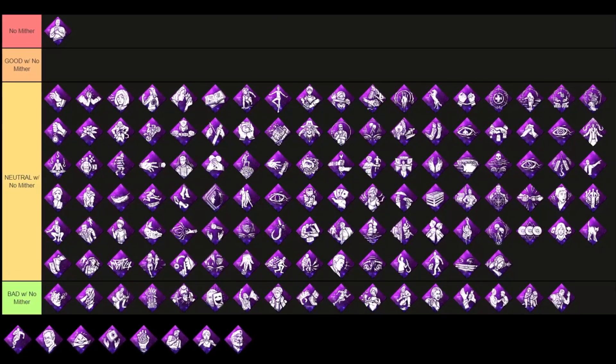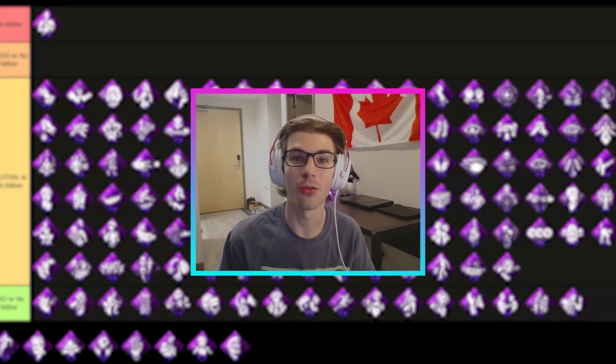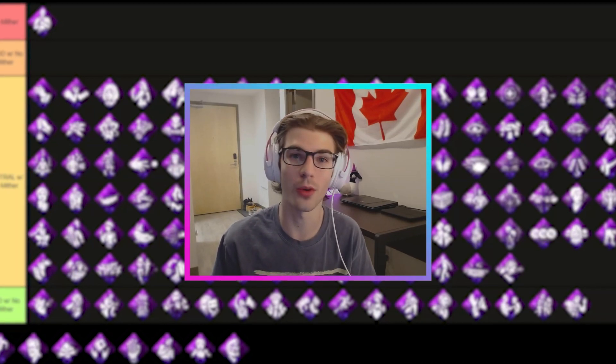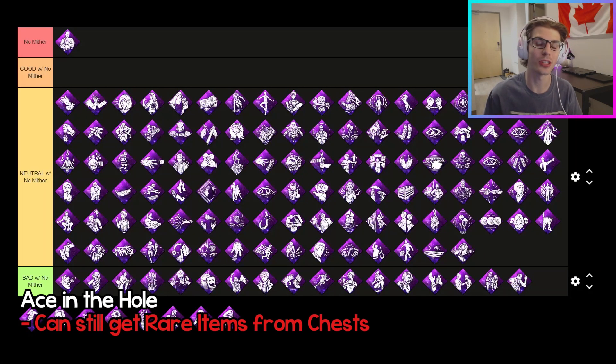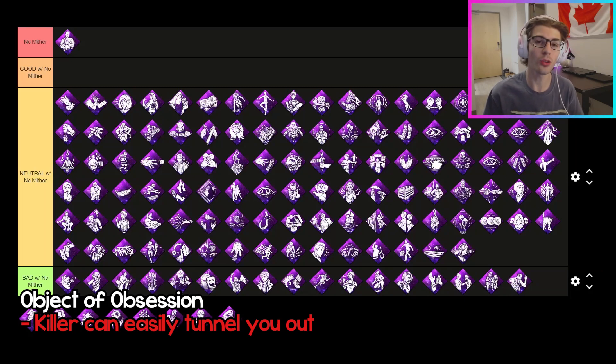Moving on to the neutral tier — these are going to be the rest of the perks in DBD that aren't in the good tier. If there's a perk you're wondering about that wasn't on the good or bad tier, it's in the neutral tier. These are all perks that have no change to their power whether you run it with or without No Mither. Just to give an example: Ace in the Hole — you'll still be able to get those rare items out of the chest whether you're running it with No Mither and you're injured or not. The only other perk I'll mention is Object of Obsession. It's in the neutral tier because you get the same value with or without No Mither, but you could argue it works really bad because you're already very vulnerable being one shot. If the killer can constantly see you with Object of Obsession and you're always one shot, you're going to be a very easy target to get tunneled out.